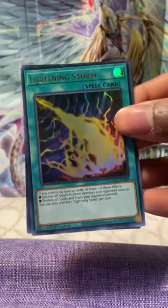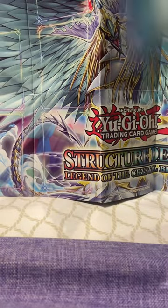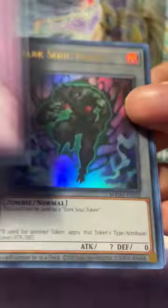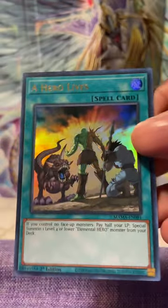Lightning Storm — these are some pretty solid pulls for real. Lightning Storm! We got Wishcrafter's Confusion Confession, Sword Soul Blackout, Dark Soul Token, and last but not least — no Pharaoh's Rare please... Pharaoh's Rare? Ah, A Hero Lives. No Pharaoh's Rare.